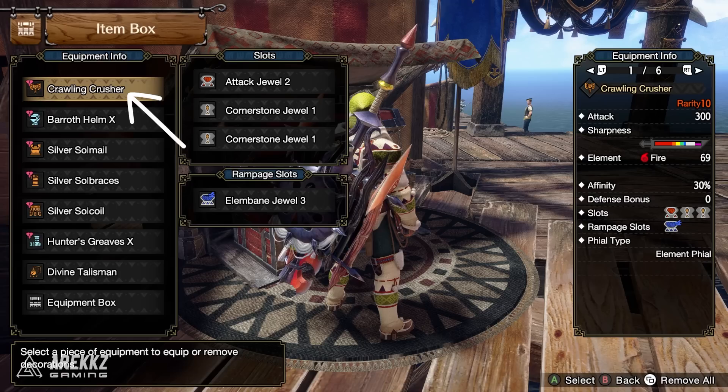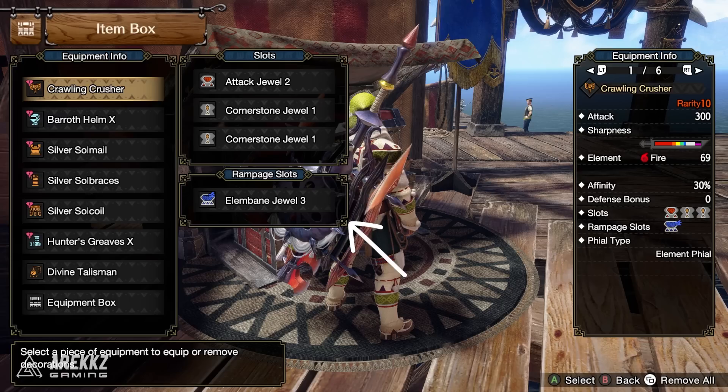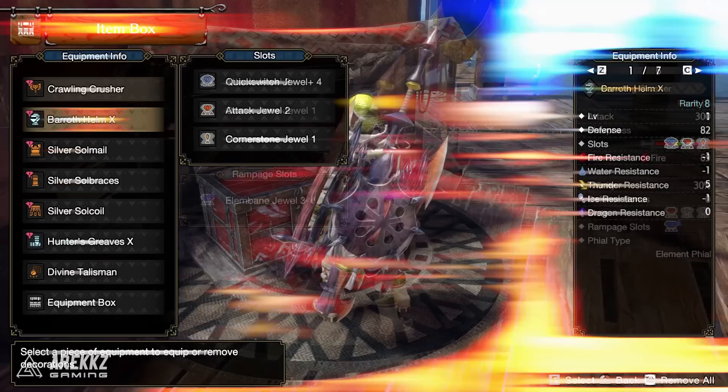For the weapon we're going with the Crawling Crusher, because it has insanely high fire attack which works perfectly for elemental builds. In the decoration slots we're using an Attack Boost as well as two Defiance jewels. As an elemental damage focused build we want to use the Elemental Bane rampage decoration for even more elemental damage. To get the slot up to level 3 you'll need to augment an increased rampage slot as well as an Elemental Attack boost to get more fire on the actual weapon.